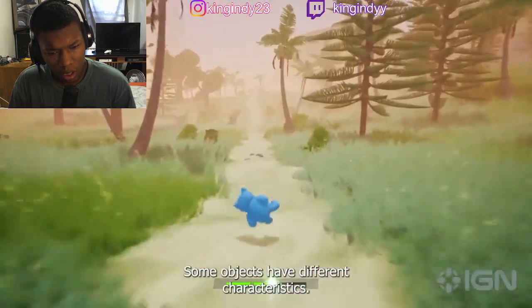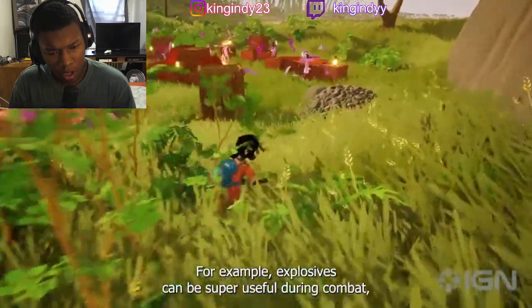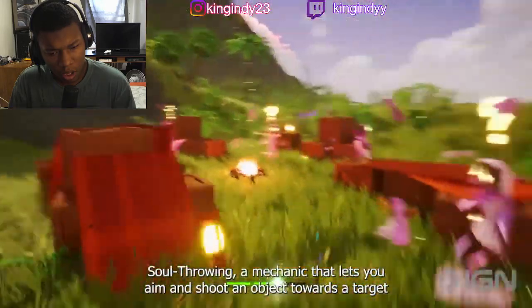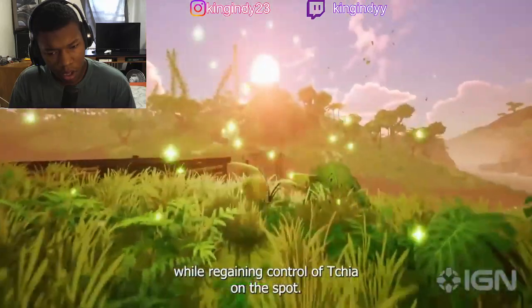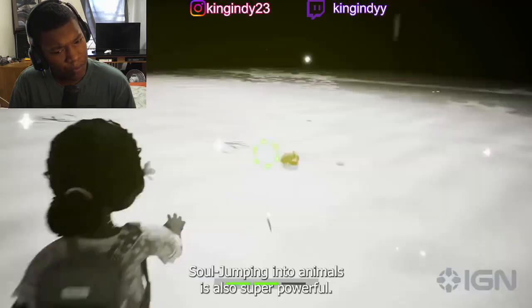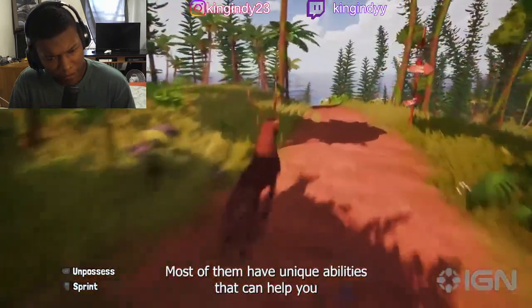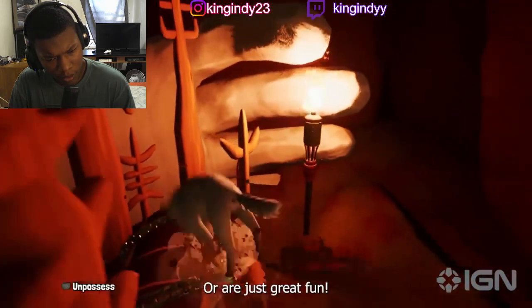Some objects have different characteristics. For example, explosives can be super useful during combat, especially when used alongside soul throwing — a mechanic that lets you aim and shoot an object at a target while regaining control of Chia on the spot. It's up to you to be creative and discover fun ways to use objects. Most animals have unique abilities that can help with traversal, exploration, or are just great fun.